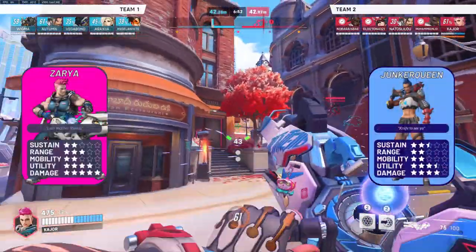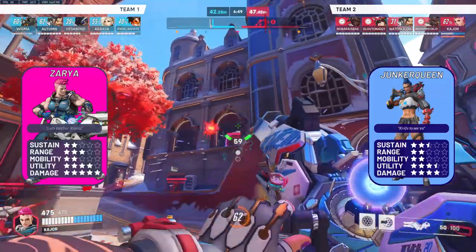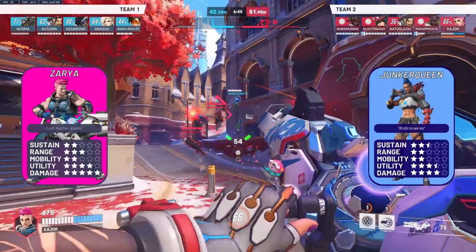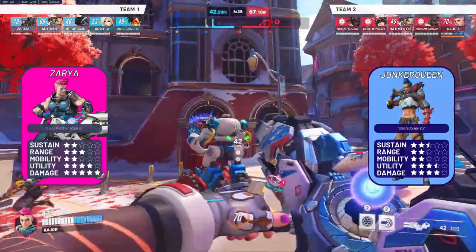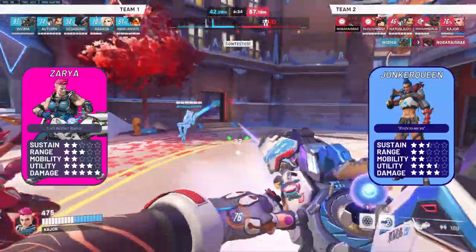Zarya vs Junker Queen: her slender hitbox isn't the easiest thing to track for lower-ranked players. Coupled with Queen's self-sustain thanks to her bleed and her Commanding Shout, a good Queen can chunk you down up close due to your low sustain as a squishy tank. However, bubbles counter her ultimate, and if the Queen doesn't take action with her Commanding Shout, she's easy pickings.